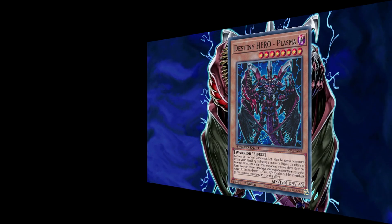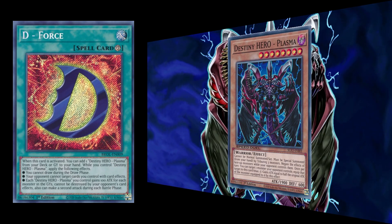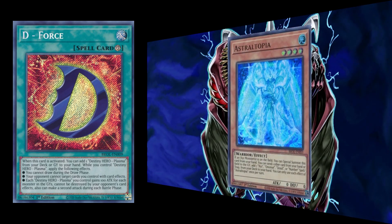There is another decent option for searching Plasma with the continuous spell D-Force, since that would not require you to summon a monster. It comes with the additional benefit of protecting your board from targeting effects, protecting Plasma from destruction, and powering up Plasma — including giving it a second attack. The drawback is that you will skip your draw phase, which is pretty detrimental. Hypothetically you could activate the spell, then pop it with a monster like Scrap Dragon or Astraltopia for some advantage, but that might be reaching.